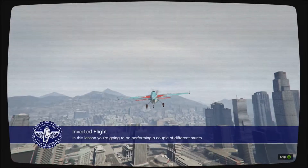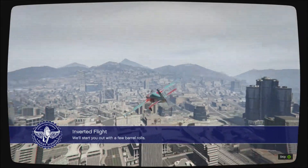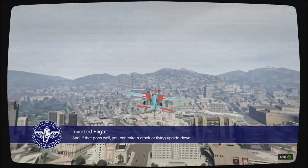In this lesson, you're going to be performing a couple of different stunts! We'll start you out with a few barrel rolls, and if that goes well, you can take a crack at flying upside down.